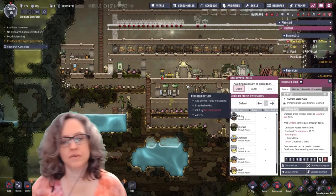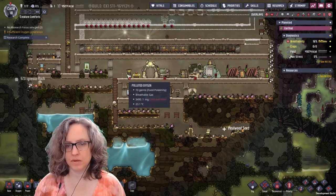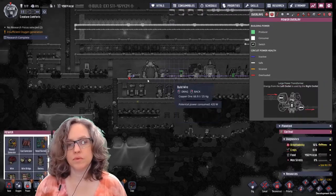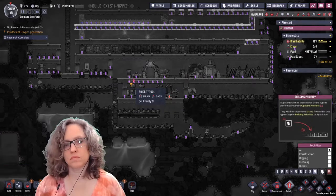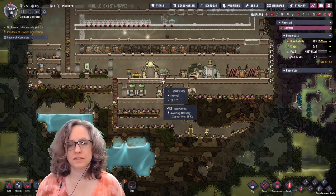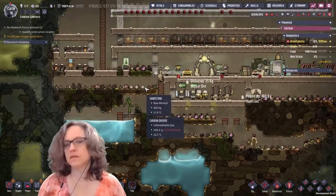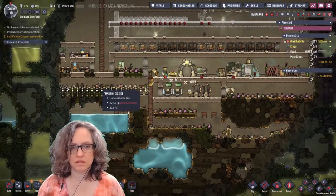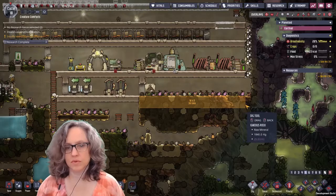I feel okay but I guess I feel tired. Why is this got no power? That was when I deconstructed the tile — I forgot that I built the power line through the tile so I just deconstructed everything. This should work, this should be fine.